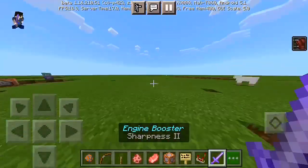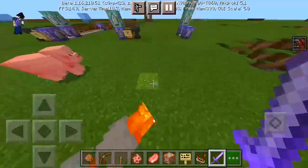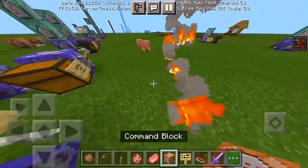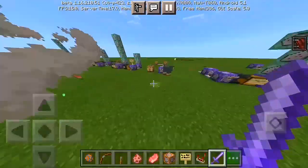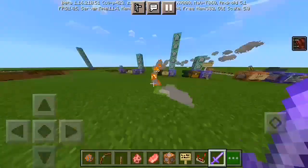Once you flick the lever and hold the engine booster sword, it activates. It doesn't have to be the engine booster sword — any kind of sword or even an axe will work. It might not do much damage, but look at the speed. I don't need a hero — look at this speed.